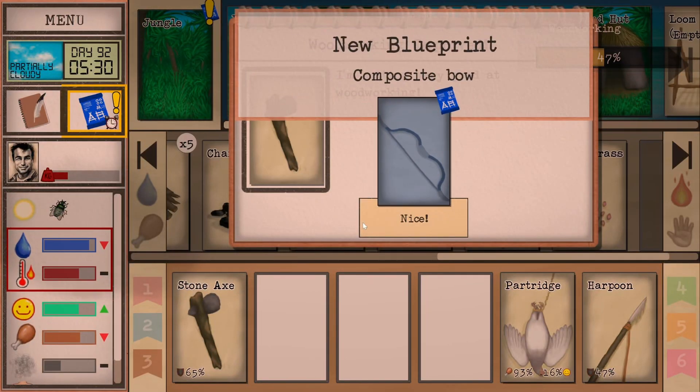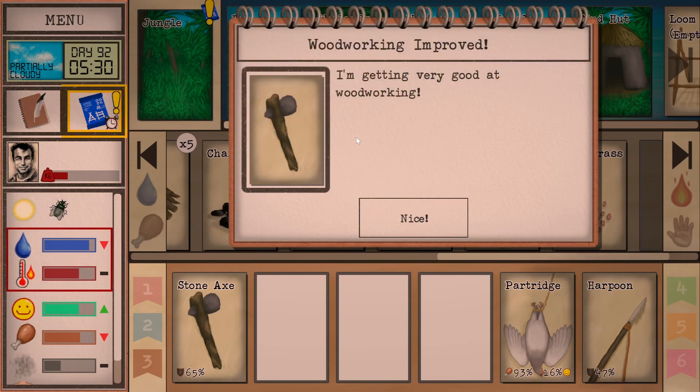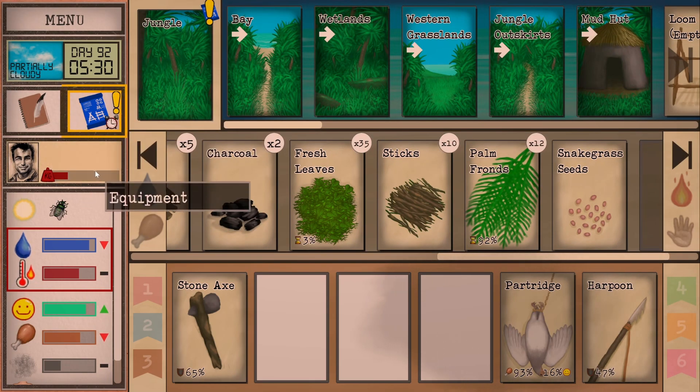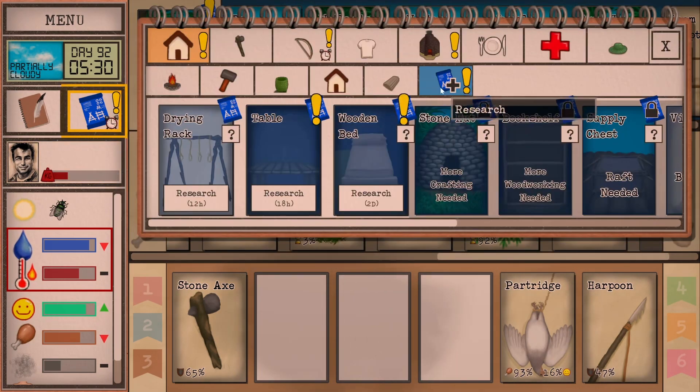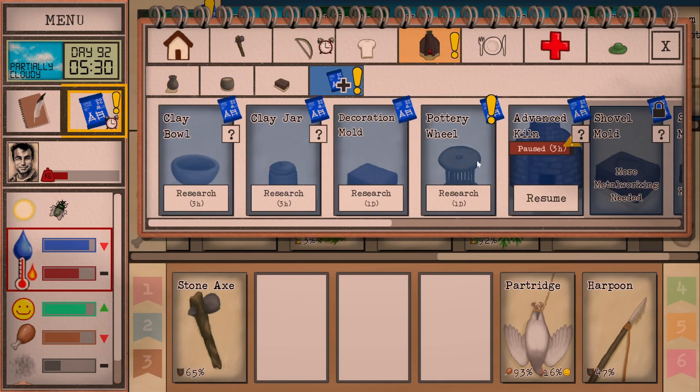Hello my fellow spuds and welcome back to another episode of Card Survival Tropical Island. We've just got up to the level where we've unlocked a bunch of blueprints — specifically the table, the wooden bed which is a really nice bed to have. We've also unlocked composite bow and a pottery wheel, which I don't know what it does but I'm presuming it makes it a bit easier to make pottery.